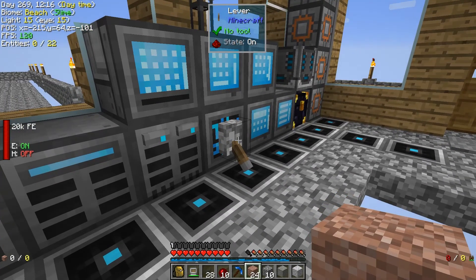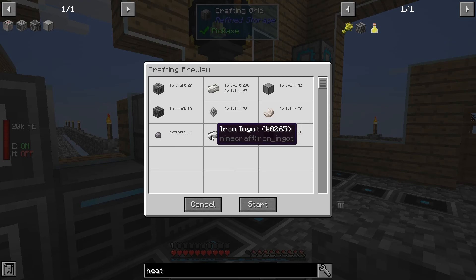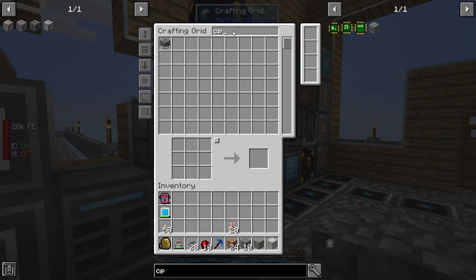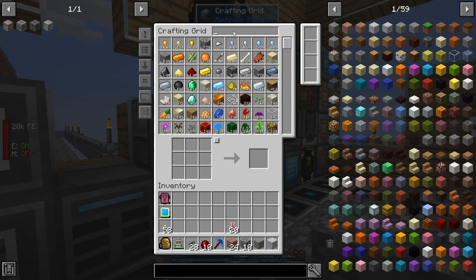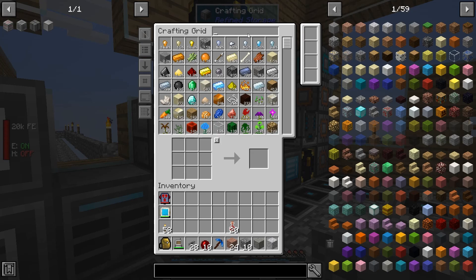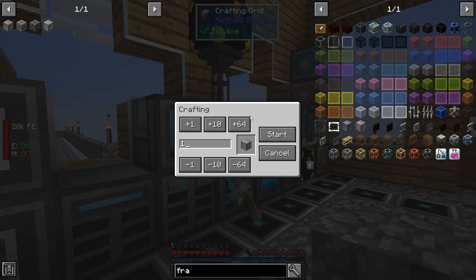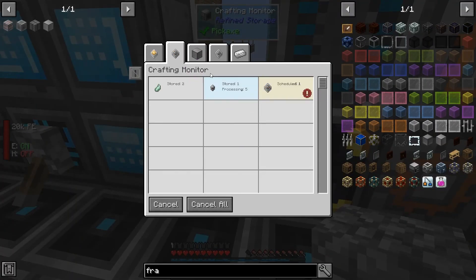Going to start out a little more modestly — let's go with 10 heatsinks. Let's see how much that's going to make. Okay, that's a lot more reasonable, so we're going to get that started. Also need to make a crafting CPU and crafting storage. I'm going to need to make some more crafting frames — we need 24 of those. This might take a minute, but actually — oh, it's already done. That's a bit surprising.